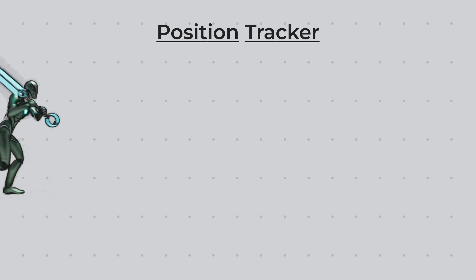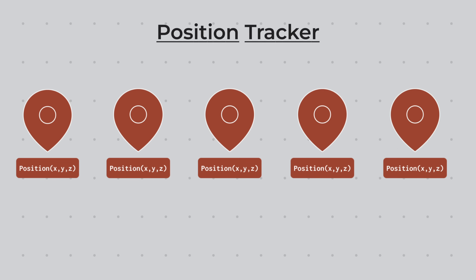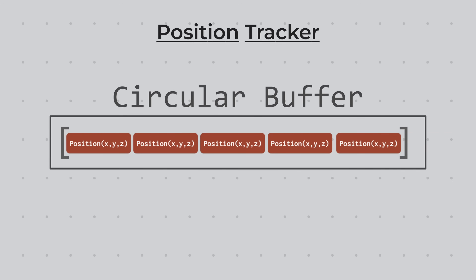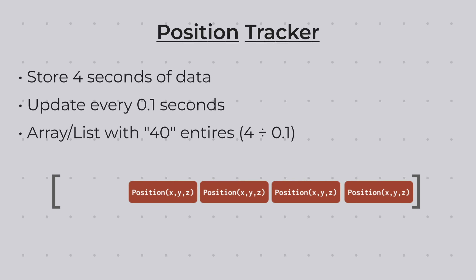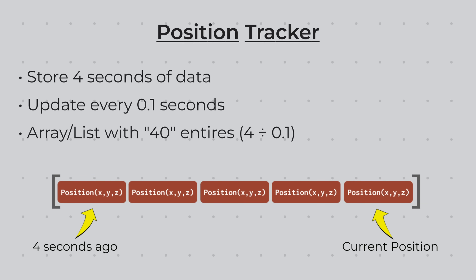To rewind time and display an afterimage, the game must keep recording the past positions of Echo at all times in a four-second window. This means we are dealing with data that changes over time, and the perfect data structure to store this would be a circular buffer. Since we want to store four seconds worth of position data and update every 0.1 seconds, we need an array of 40 entries — 4 divided by 0.1. Every 0.1 seconds, we remove the oldest position from the beginning of the array and add the current position to the end, continuously keeping track of the last four seconds of position data.